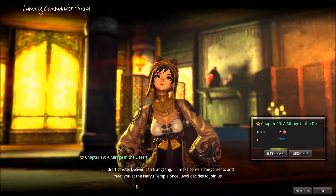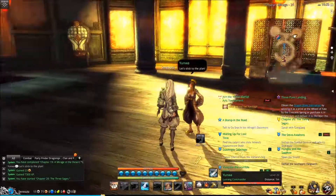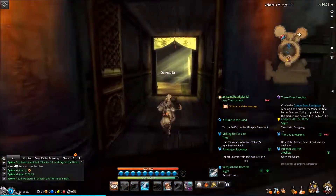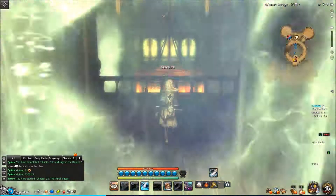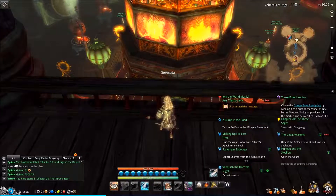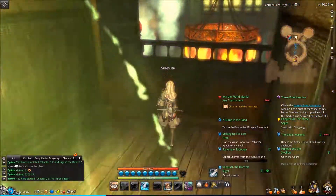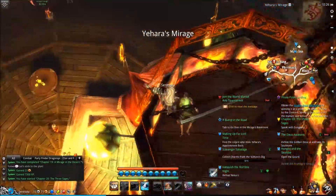Alright, Yunwa: 'So Lady Ahara thinks Motion's legacy is in a tomb near the Naryu Temple. Well, that's a dead adventure — the entire area is littered with traps and undead. This might be out of our reach. You're strong and I'm smart, but we would need a small army just to make our way through the entrance.' 'A small army — or maybe a gang of misfits. That's it! Jewel can help us. She's the leader of the Yes Men gang, staying at the Mirage and looking for the legacy.' 'I'll draft a note delivered to Gang Sing. I'll make arrangements and meet you at the Naryu Temple once Jewel decides to join us. Let's stick to the plan.'